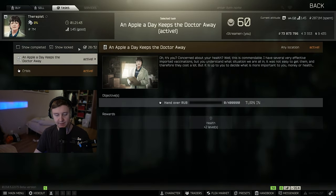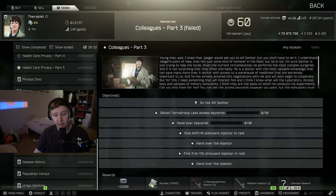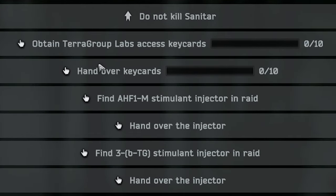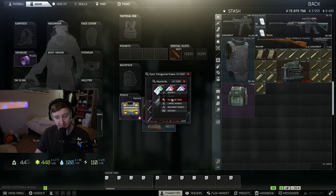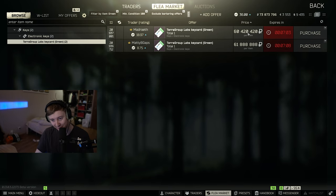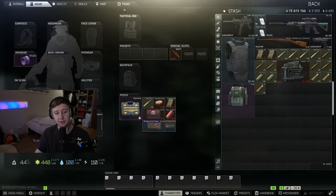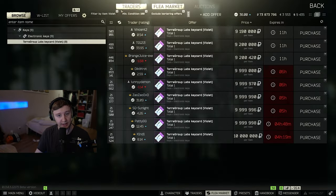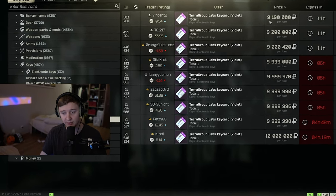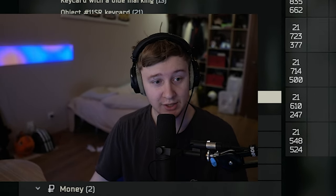The main news for today is that one of the quests was changed — 'Colleagues Part 3.' That's the quest where you needed to hand in different key cards to get absolutely nothing in return. Originally, instead of terror group labs access key cards, you had to turn in a green key card and a blue key card. Those are very expensive: green goes for 60 million and blue for 37 million on the flea. After handing them in, you'd only get two violet key cards back, which are only worth 9 million — so you'd invest 60-80 million and get 20 million back. Not a good investment.